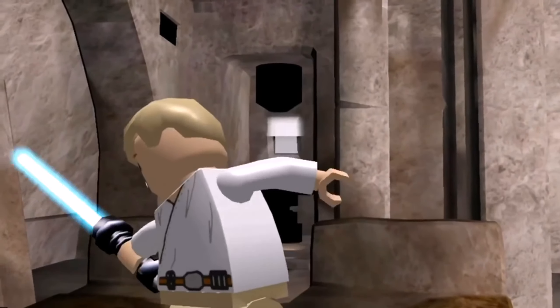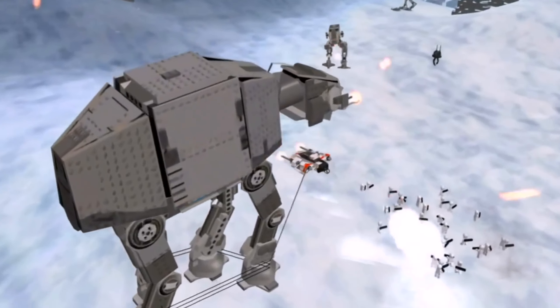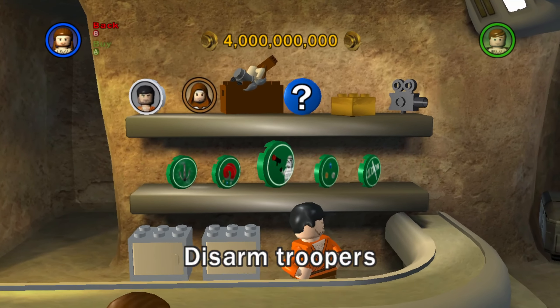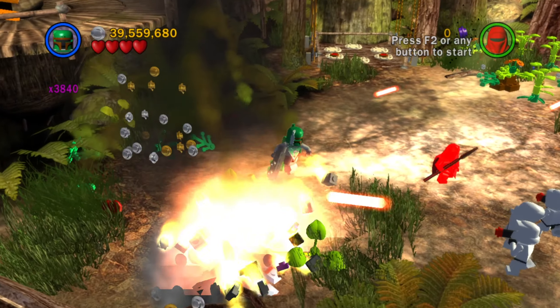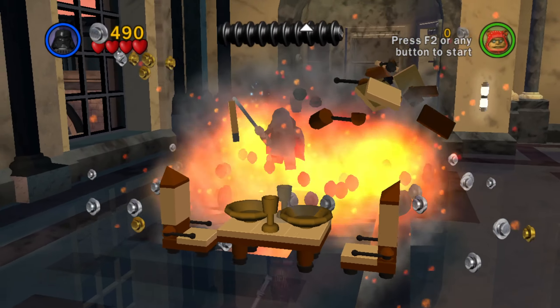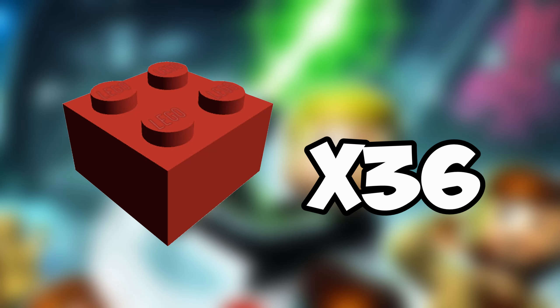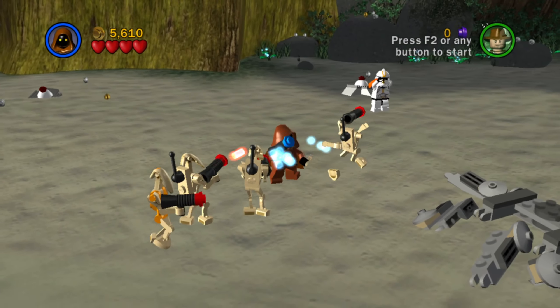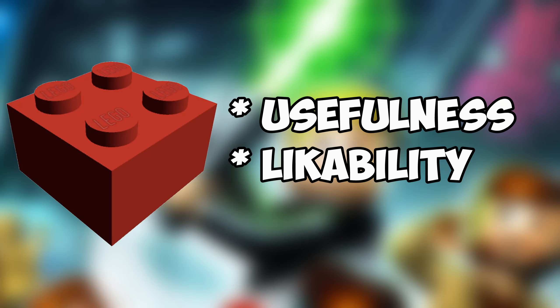Lego Star Wars: The Complete Saga was released on the 6th of November 2007 and has remained one of the most popular Lego games of all time. One of its most interesting aspects are its plethora of red bricks, which when unlocked can vary your playthrough significantly. Every single story level has one hidden red brick to find, totalling up to 36 red bricks and thus 36 extras. In today's video, I will be ranking them from worst to best, on a basis of usefulness and how much I like them.